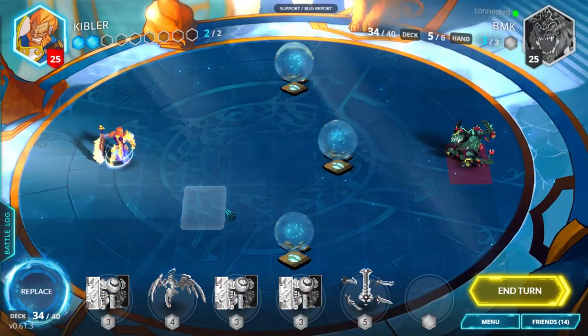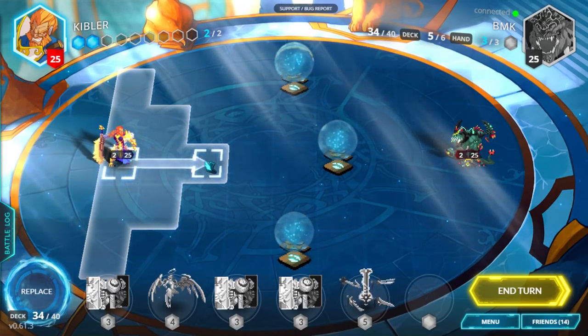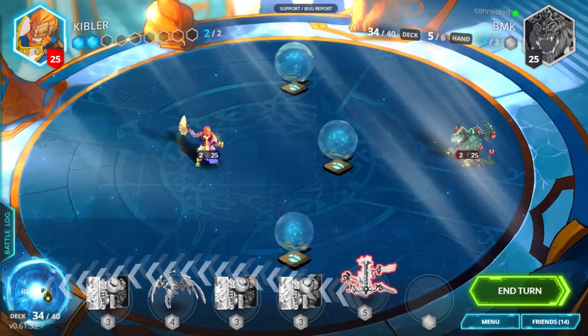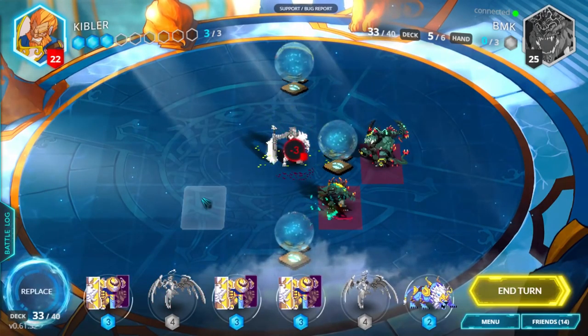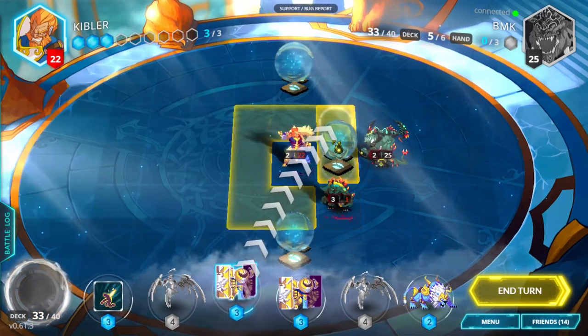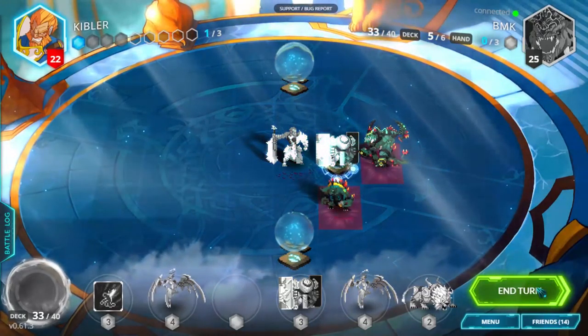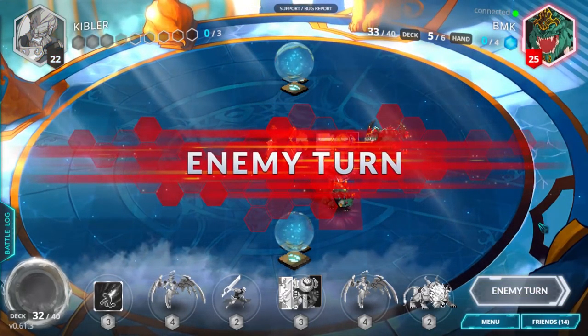At the beginning of the game, you're usually looking to replace any cards that don't fit what you're planning to do the first few turns. High cost cards are an obvious example, but this can also include situational cards, like spells or artifacts that you don't necessarily want to play early in the game. As the game goes on, replace decisions become more dynamic based on what's happening on the board.